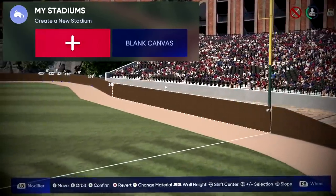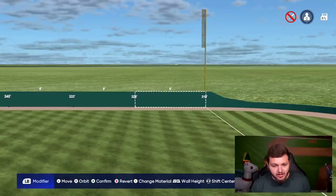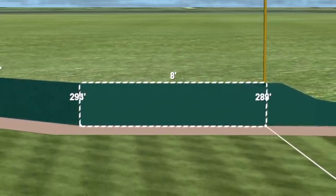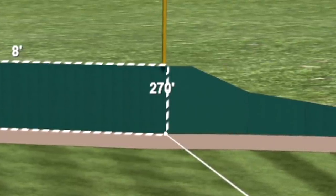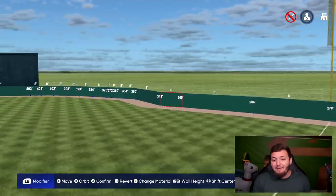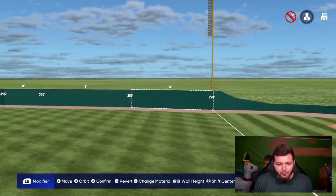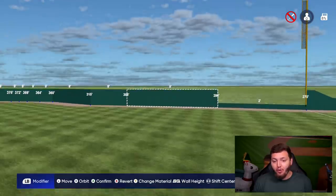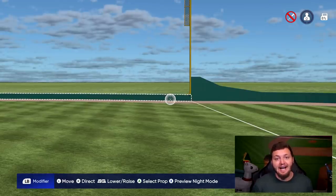We're literally just going to start with this blank canvas and bring the wall in as much as we possibly can — all the way down to 270 feet. I think if we can get anything under 280 feet, I'll be content. Also, it might be beneficial if we made this wall as small as humanly possible. This ball can literally have zero wall height and still find a way to get out of the park.